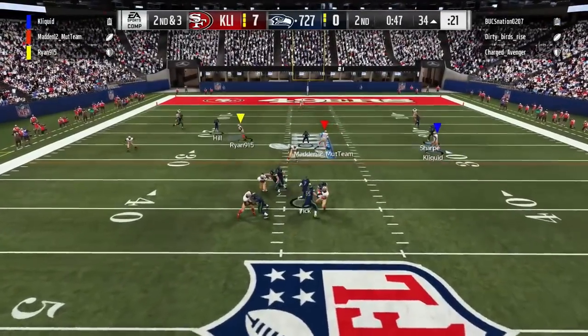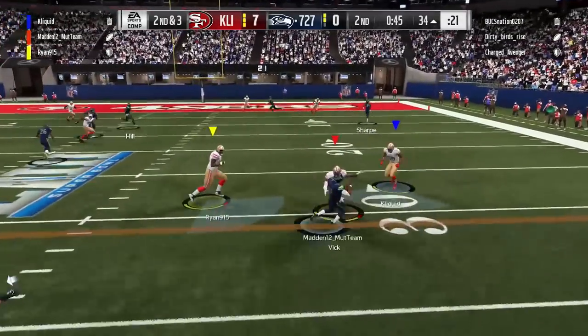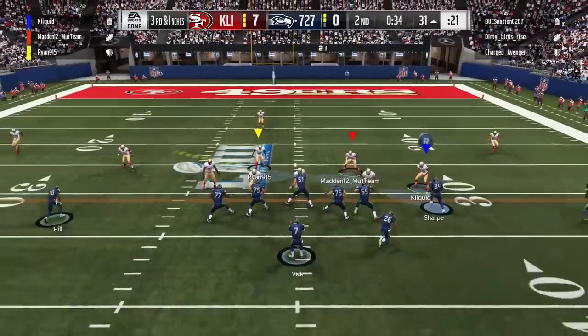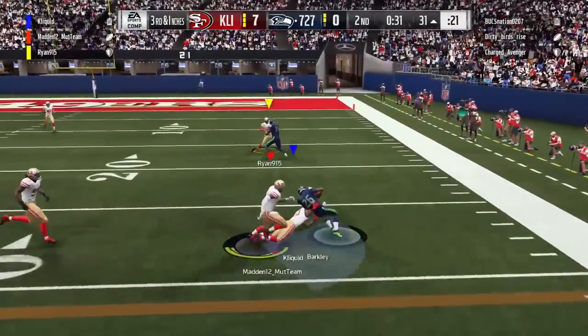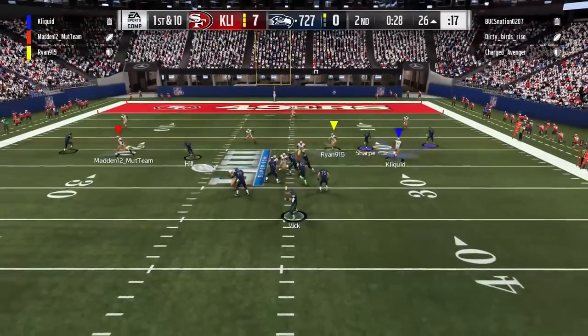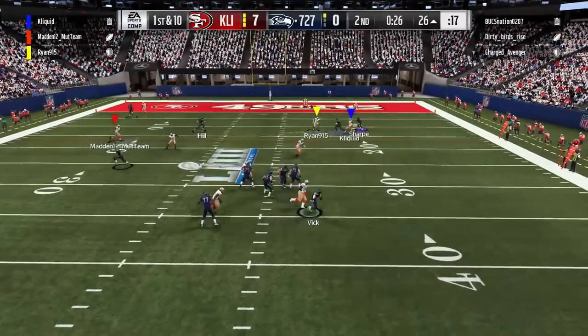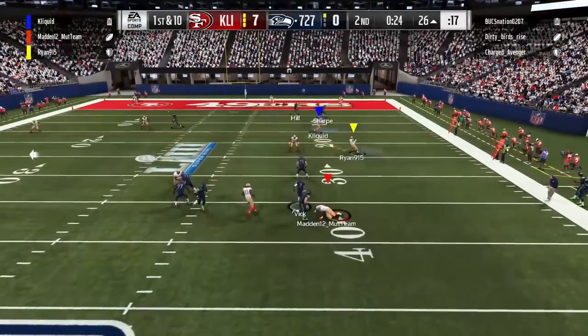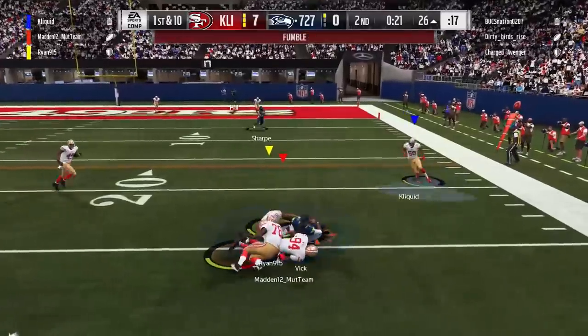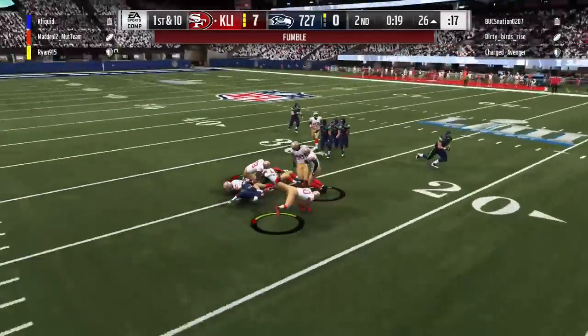They're back on offense — seven-yard gain on first down. Mike Vick running the ball again, nearly gets his head taken off by Ryan Shazier, but he picks up the first down out of the backfield. I got bumped by the receiver so I wasn't able to make the play. Look at Mike Vick just breaking sacks — finally we smoke him with like three players and get the fumble. We have the ball back with 20 seconds left in the first half. Big play by our defense there.